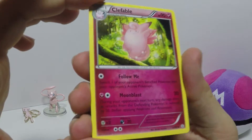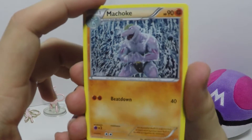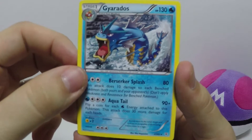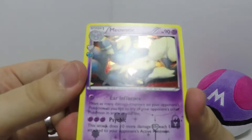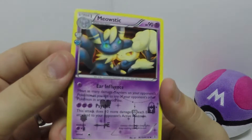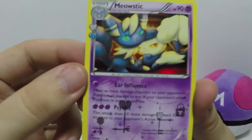Clefable, Machoke in the waterfall, Gyarados — one of my favorite cards in the online trading game to use — and Meowstic. These cards are kind of holo; they're weirdly dull holo. Are they supposed to be like that? Or maybe I just can't really tell in this lighting, but yeah.